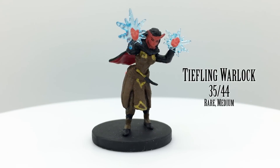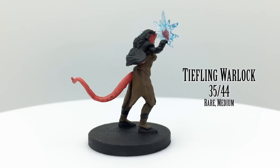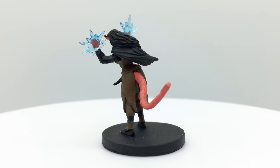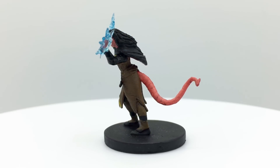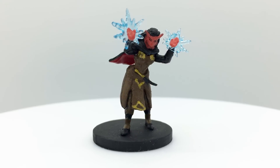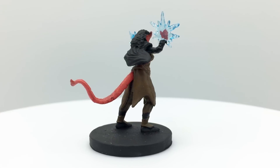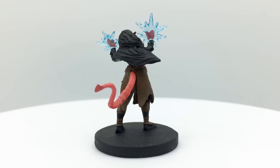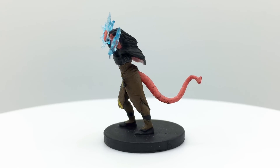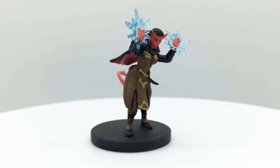Tieflings are the descendants of humans who struck a pact with the devil Asmodeus, forever changing their appearance to reflect an infernal heritage with a tail and horns. They are viewed with suspicion due to that long-ago association with fiends, even though present-day Tieflings may not be evil at all. Warlocks are people who have struck a bargain with a powerful, typically evil entity in return for magical powers — though Xanathar's Guide to Everything added the option for Warlocks to serve a good-aligned patron. The base Tiefling gains bonuses to Charisma, which is also the primary spellcasting score for Warlocks.